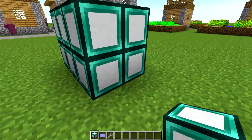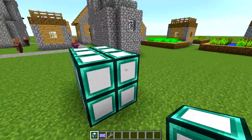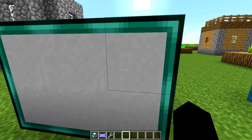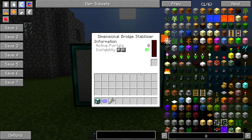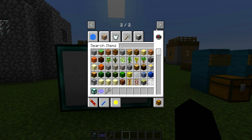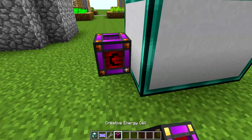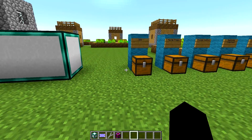So what you need to do is put these in a three by two by two - so three across, two across, two up. There you go. Right-click with the wrench, and this will form the multiblock structure, which is the Dimensional Bridge Stabiliser. Now you've got your energy bar and everything here. I'm going to get a creative energy cell, just whack it down there. As you can see, it's fully powered with 30,000 RF, which is quite nice.